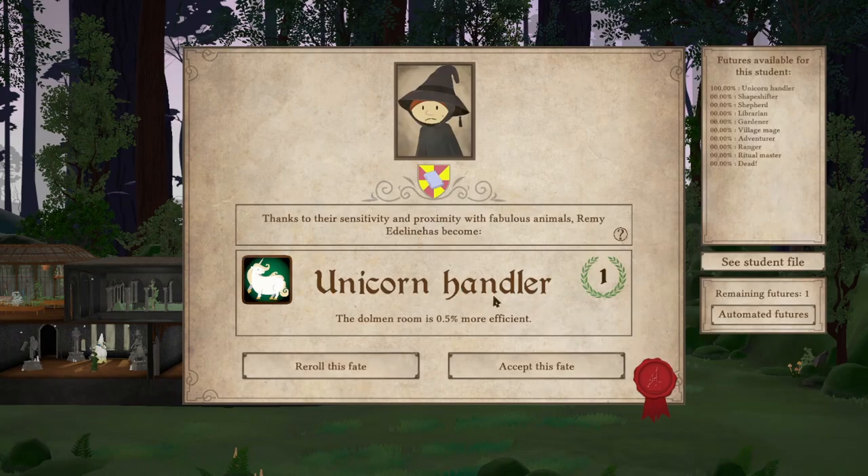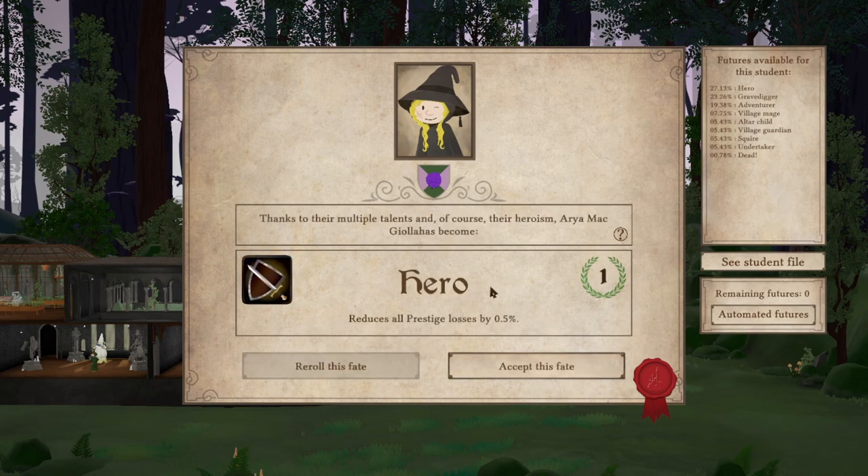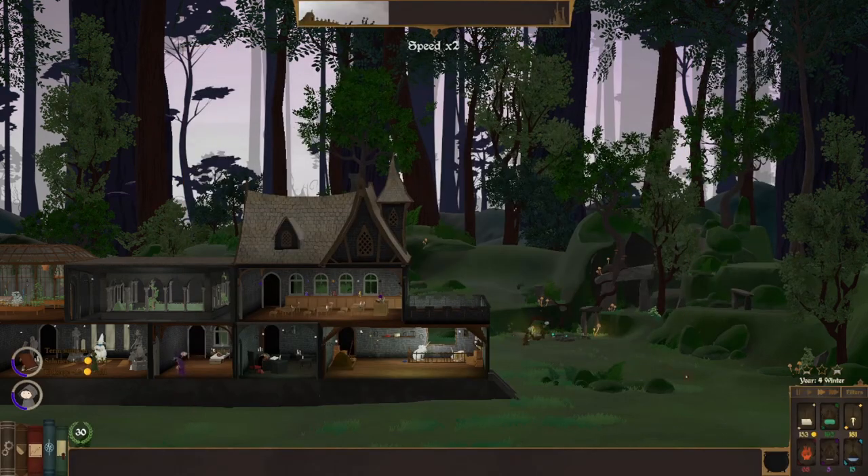Oh, unicorn handler already! Because that's what we need for one of our quests — or tasks, or whatever. And a grave digger. Let's re-roll that. Hero? Yeah, and hero's not great either, to be fair.